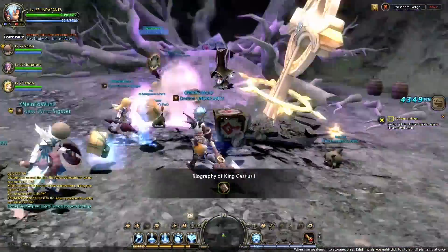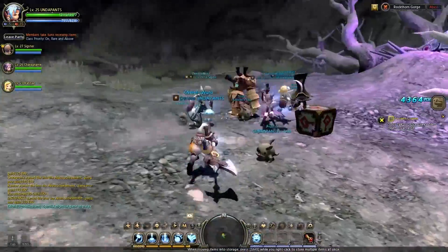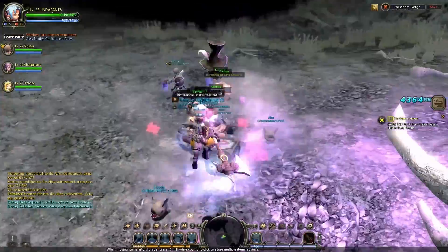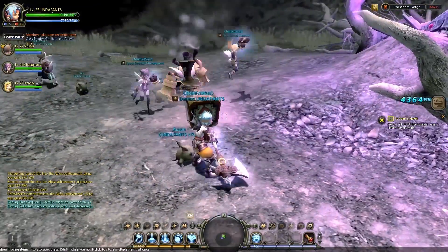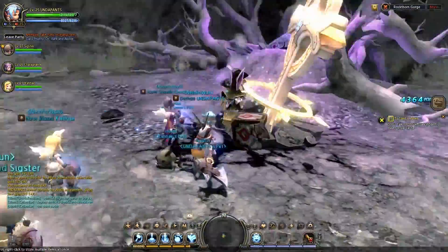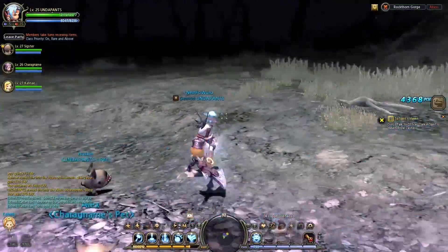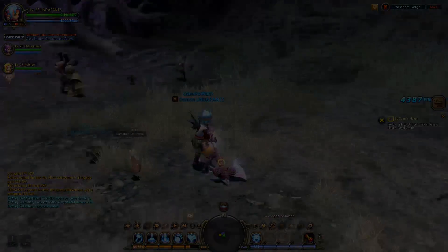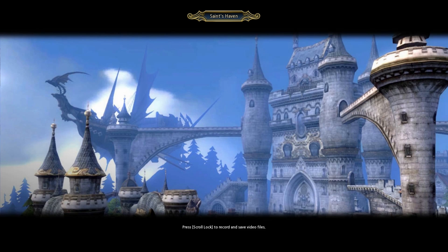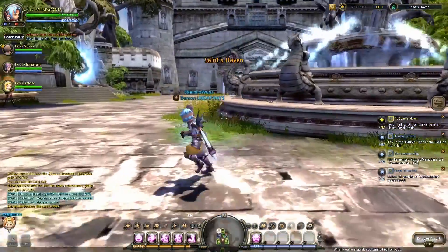Also at the end of the abyss dungeons you have this little bunny thing that slathers out little objects and you use them to upgrade your gear. Just to craft more things — and this game is fairly reliant on crafting if you want to have your maximum gear level. But it's very much playable if you stick to the main quest; you do get good enough gear to keep you going.